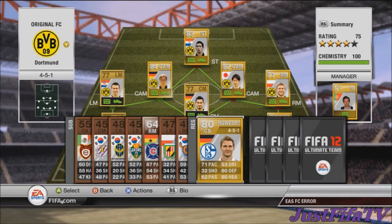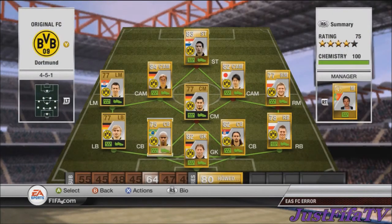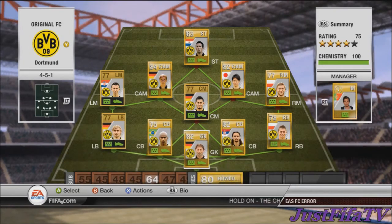My backup centre back is Howdez — 71 pace, 80 defending, 81 heading, six foot two, and cost 1,000 coins. He's decent as well. If you didn't want to get Subotic, you could pair Howdez with Felipe Santana instead — that works as an alternative combination.